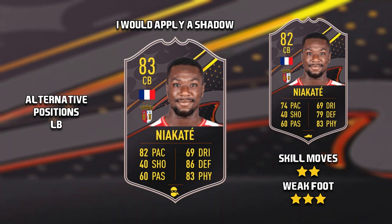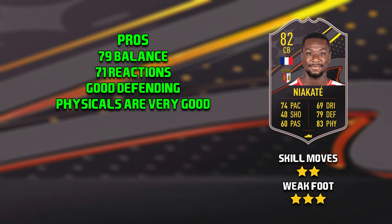On to the pros of this Niakate card — I'd have to say his 79 balance and 71 reactions. I think that's actually very good for quite a low-rated centre back this early on in the game. He has very well-rounded defending and his physicals are also very, very good.